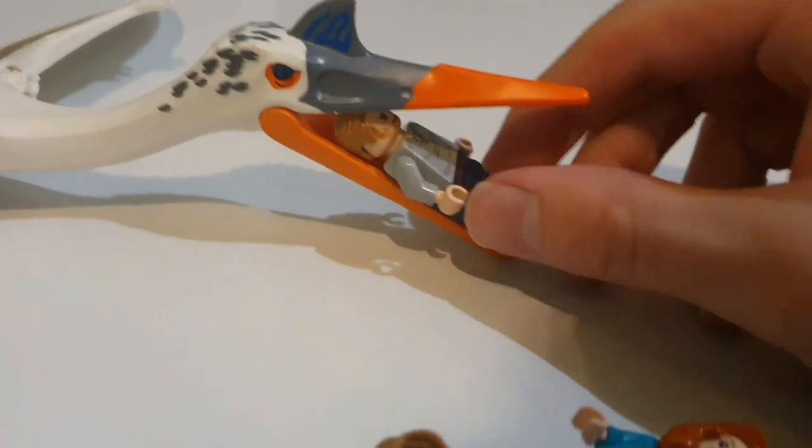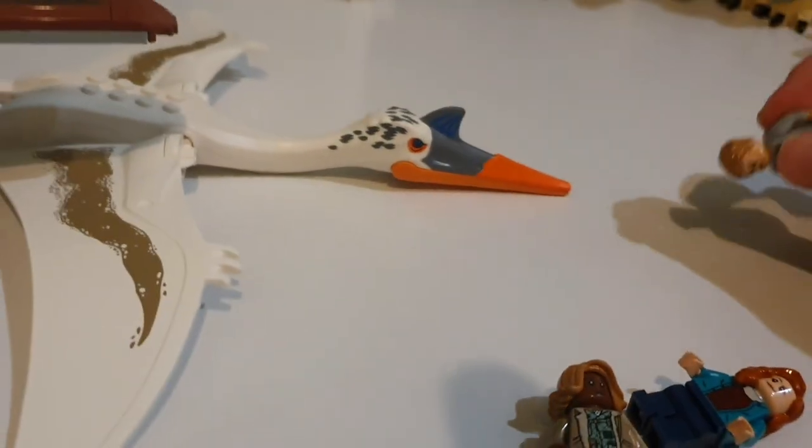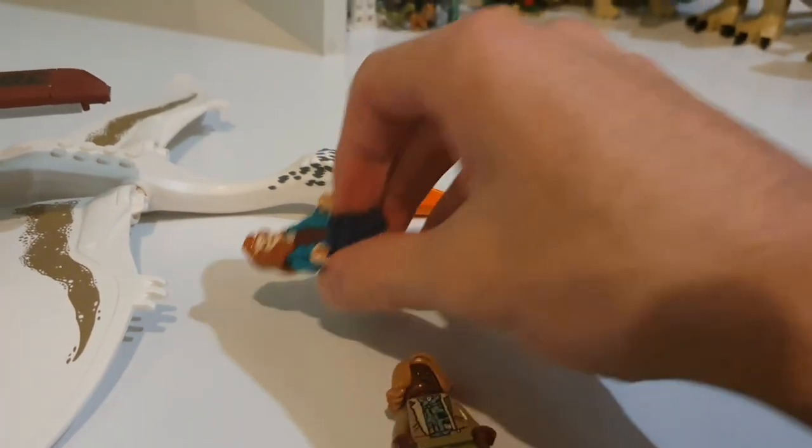Can the characters fit in Quetzalcoatlus's mouth? I believe they easily would — there goes Owen. Yeah, bye Owen — even though he's right here. I think this is very very awesome.